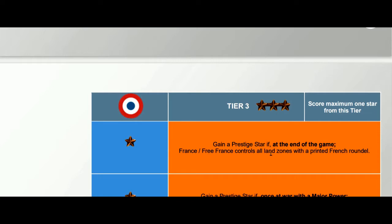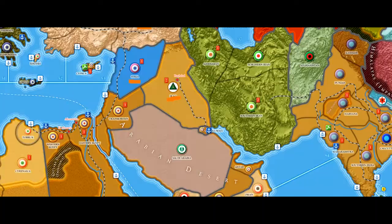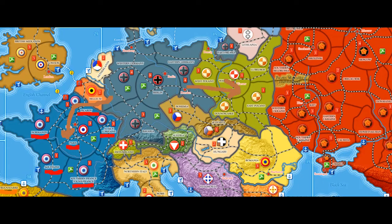Tier three: gain a prestige star if at the end of the game France or Free France controls all land zones with a printed French roundel — basically recovering all lost territory. This is also a victory point in the base game. Another tier three: gain a prestige star if, once at war with a major power, France or Free France controls the land zone of Paris for a full game round. Normally Germany does a lightning war pushing through Belgium into Picardy and down to Paris in a single turn, so holding Paris for a full round means surviving two attacks.